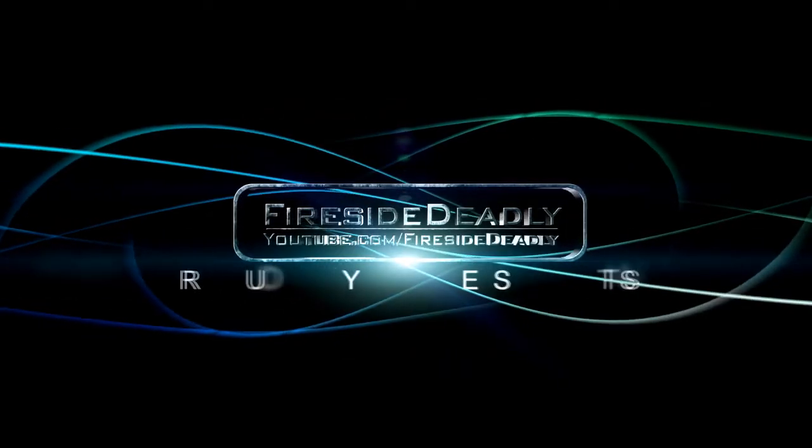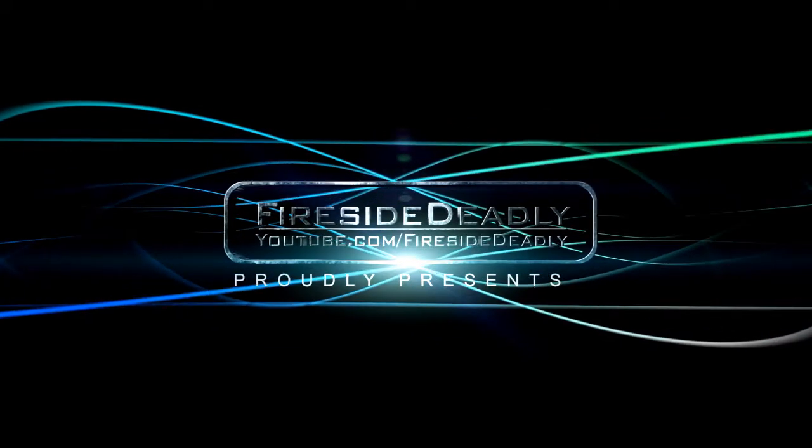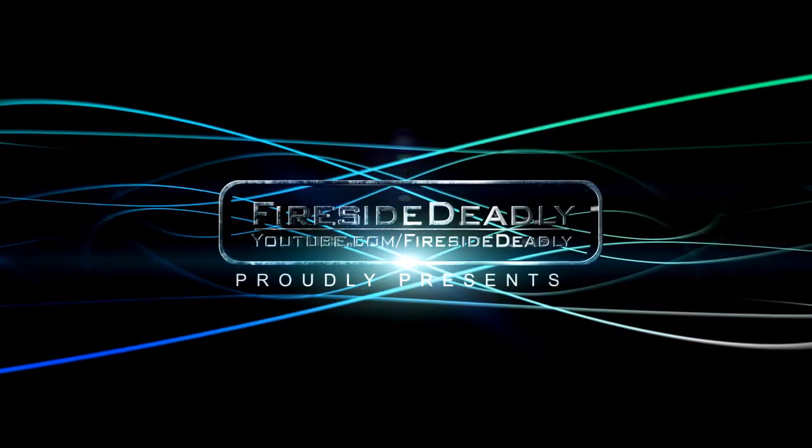Hello there YouTube, it's FiresideDeadly here yet again with another achievement guide for the Black Ops zombie map Call of the Dead. Today we're going to be talking about the achievement 'Quiet on the Set,' where you have to kill George Romero.